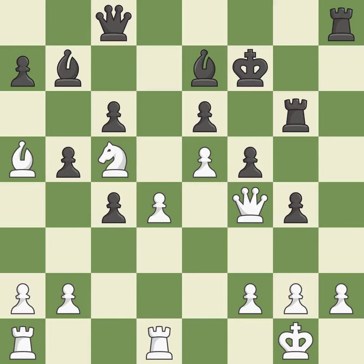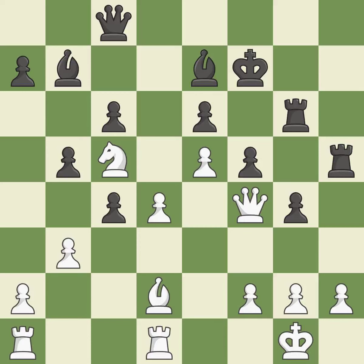This moves the queen to safety — it is best. This moves the bishop to a more active square, making it gain scope — it is good. Black had the advantage, but now white does — it is a mistake. There was only one good move in that position — it is a miss. One of the best moves — it is excellent.